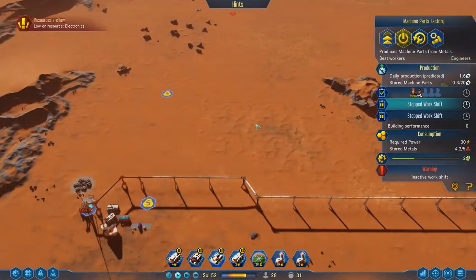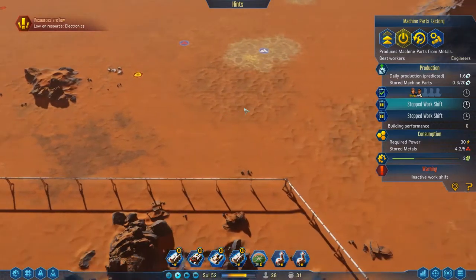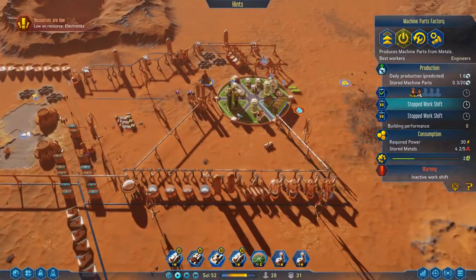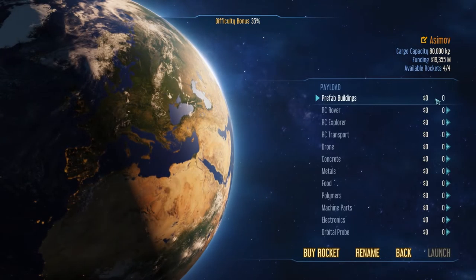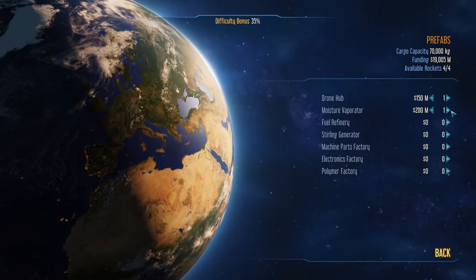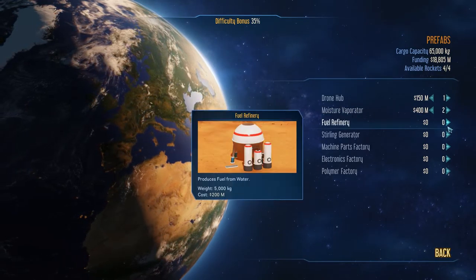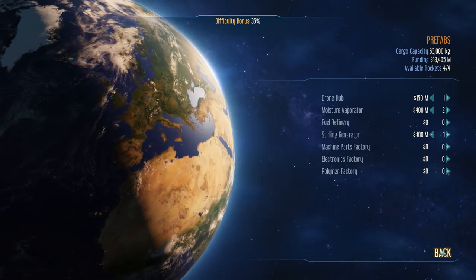Over this way, you can see that I have somewhere where we could set up for further electronic production, but I feel like that might be taking a little bit too much to do there. So I think what we're going to do is go to our rocket, get a cargo rocket. I kind of feel terrible doing this. We're going to get some drone hubs and moisture evaporators, two moisture evaporators in fact, maybe another fuel refinery. In fact, I can build fuel refineries - I don't have to worry about ordering them.